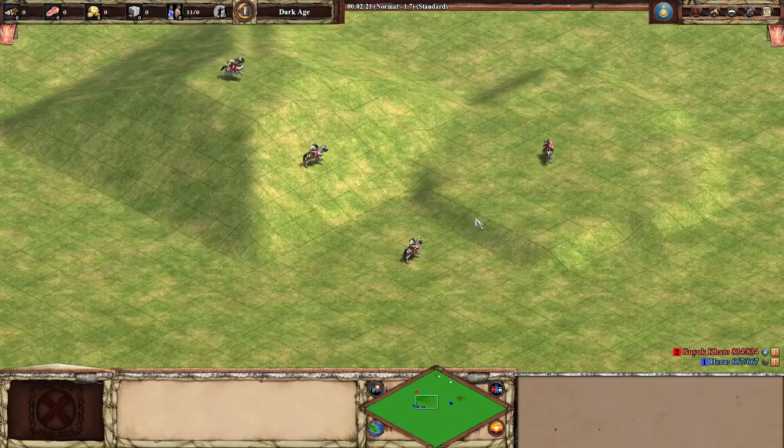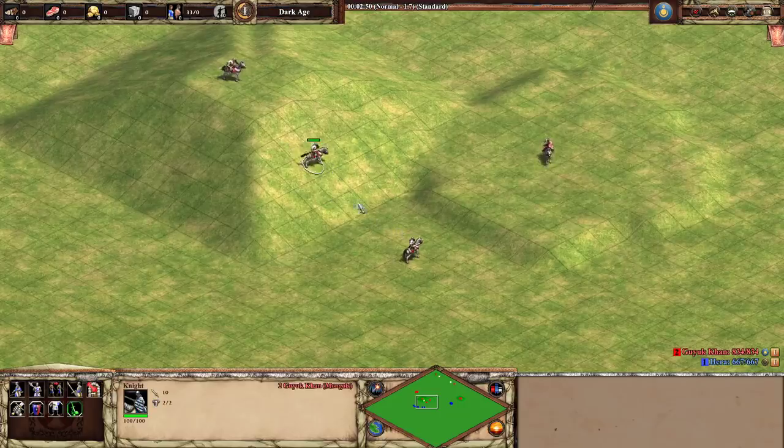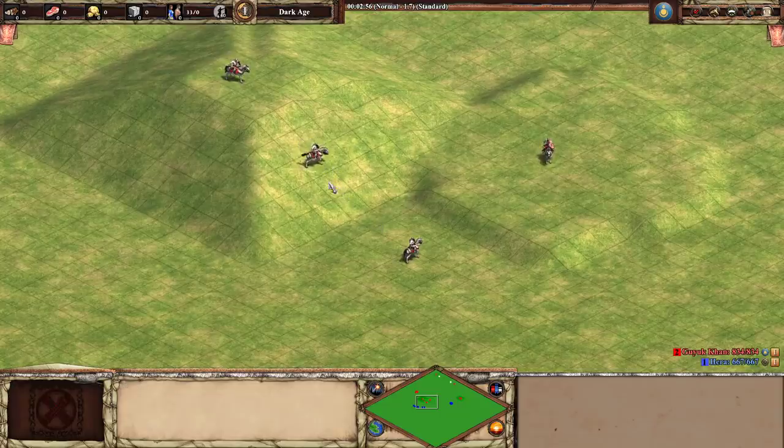Now you might be wondering: do I have to be at the very top of the hill, really far above my opponent, to get this bonus? It's actually not that complicated — it's very simple. The rule is that if you're at any point higher than your opponent in combat, you will get the hill bonus applied. So even if you're just one tile higher, say on a small hill and your opponent is below, you'll get the downhill hill bonus in that fight.